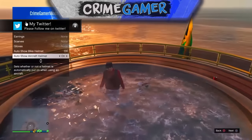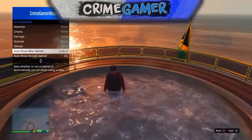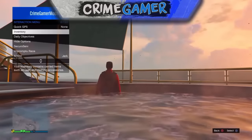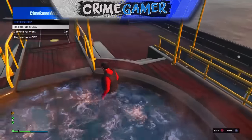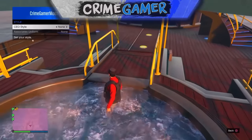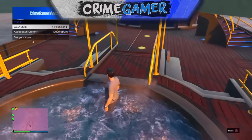Once you've done that, retire as a VIP. Then go to your Inventory, go to Accessories, scroll down to the bottom where it says auto show bike helmet, and spam auto show bike helmet and aircraft helmet for about 10 seconds.